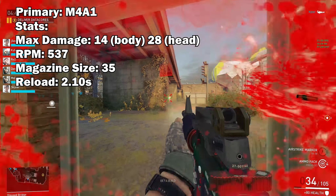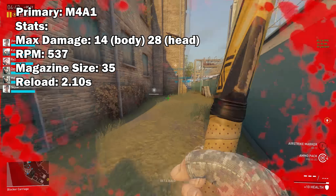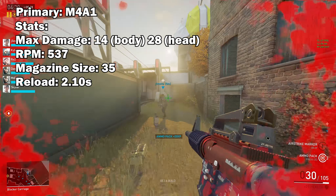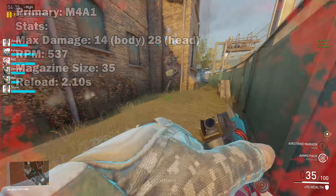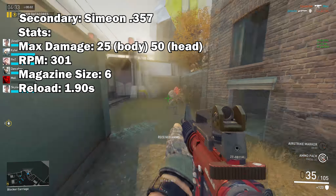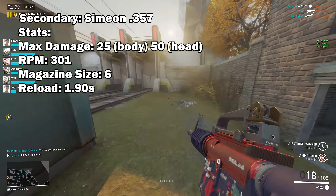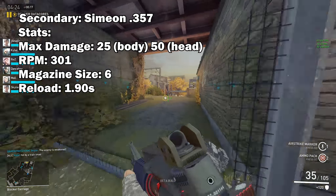The M4A1 does 14 damage to the body, which is 28 to the head, at a rate of around 537 RPM. The magazine size is 35 and the reload speed is 2.1 seconds. The Simeon does 25 damage to the body, that is 50 damage to the head, at a rate of 301 RPM. The magazine size is of course 6, as it is a revolver.